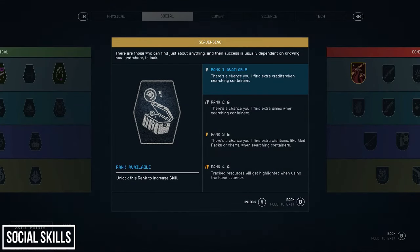Next is the Scavenging skill. At rank 1 you have a chance of finding more credits in containers — think of Skyrim's Imperial Luck ability. Rank 2 is extra ammo, rank 3 is extra aid items, and rank 4 lets you track resources with your hand scanner. Ranks 1 to 3: if you already scavenge, you probably won't need to invest here. I've never run out of credits or ammo through regular scavenging, and there are ways to maximise your loot which I'll talk about later. If you don't scavenge you may want to invest, but overall I'd say this is below average.